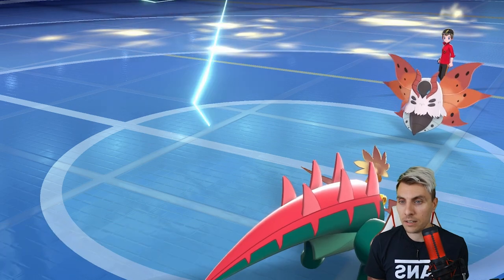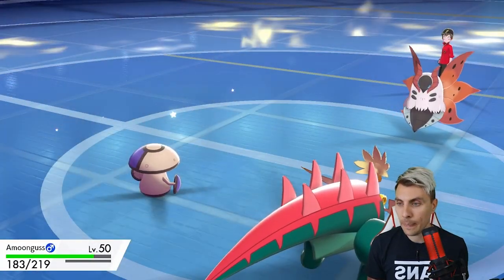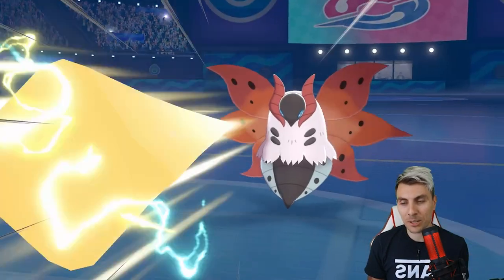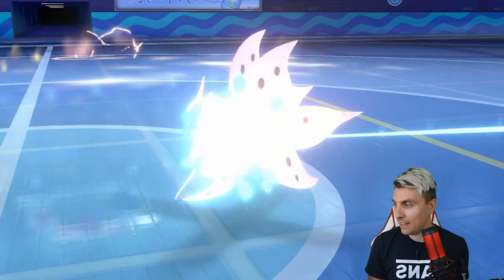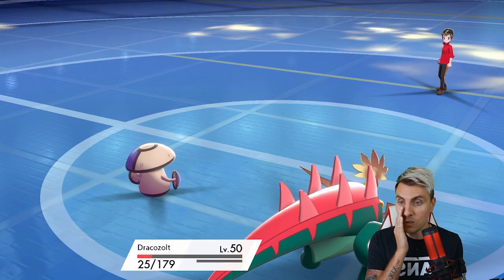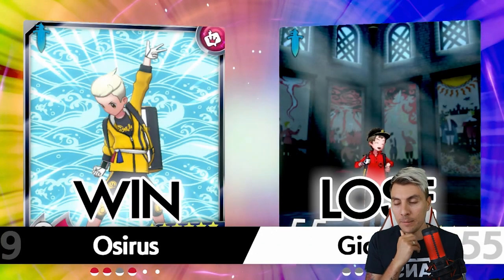Bold Beak hits - Dracozolt doesn't let us down - and that is more than enough to take down Volcarona. That is good game to my opponent and a nice win for us to start off today.